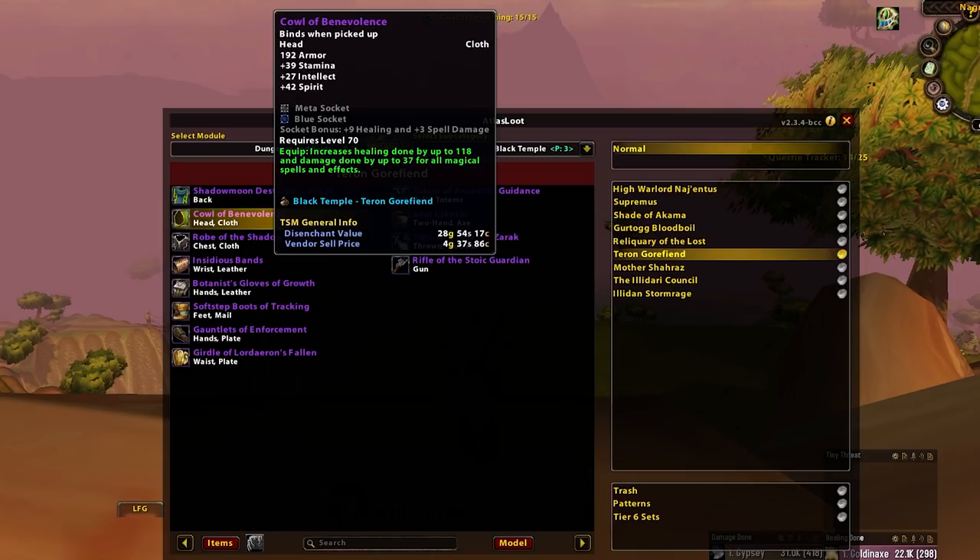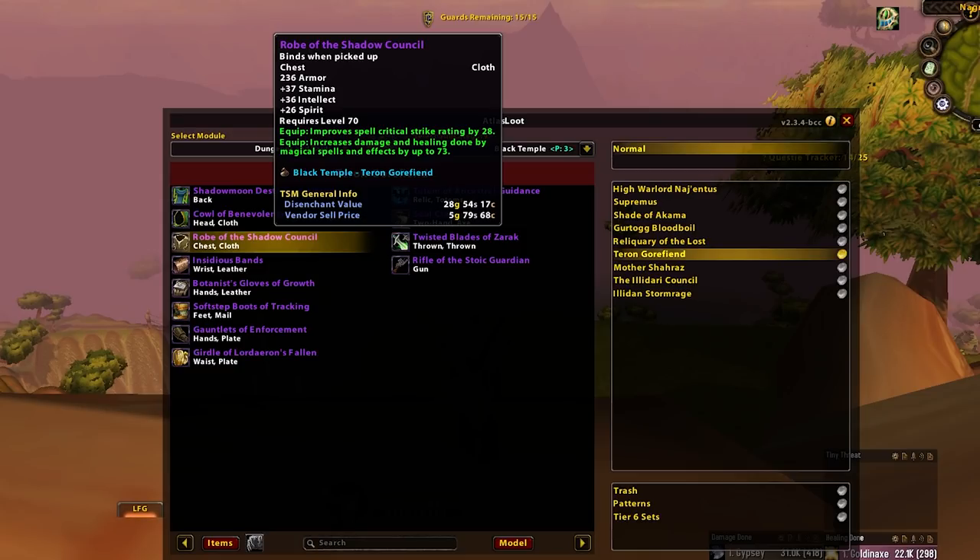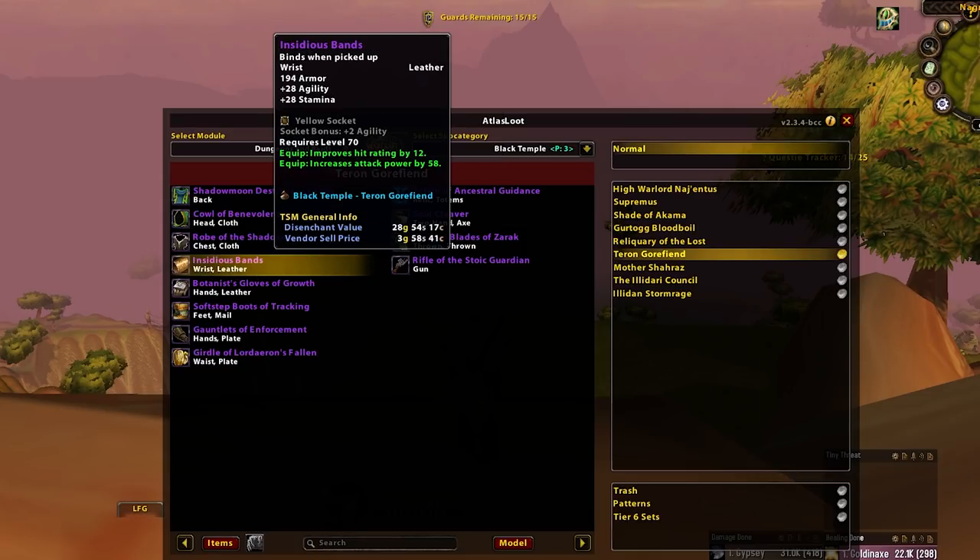Cowl of Benevolence — main spec over off spec, solid, but anyone can take it really. Rogue of the Shadow Council — main spec over off spec, probably DE. Insidious Bland — there are loads of good leather braces and this is one of many, but these are BiS for Rogues and Hunters. Hunters have an awkward hit situation, so I would go there first. It's not massive — there are quite a lot of leather options in the brace slot at this stage. Don't stress too much about it, but it would definitely be best on your Hunters first because their hit situation is a bit wonky.